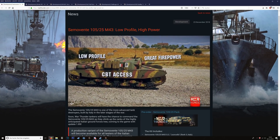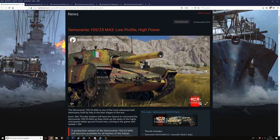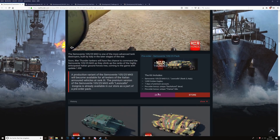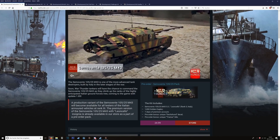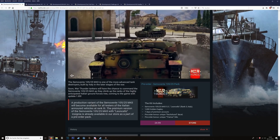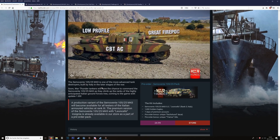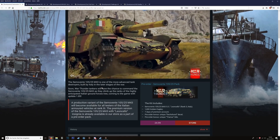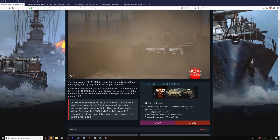Let's start with my realistic expectations. First up: the Samovente 105/25 M3 — low profile, high power. It looks a bit like a German Stug but with a howitzer. In the dev blog it's actually mentioned as 'Stew.' It has nice camouflages and looks cool, but it doesn't have the highest rate of fire, the most effective armor — while being 75mm strong at the front, it presents a big flat target area. Being a premium tank priced at 25 euros pre-order, I'm more critical of its value.